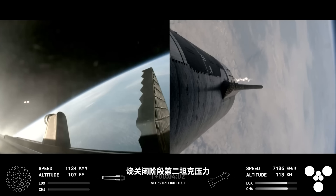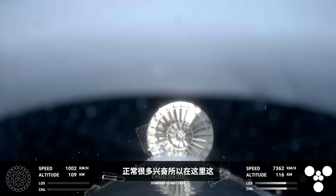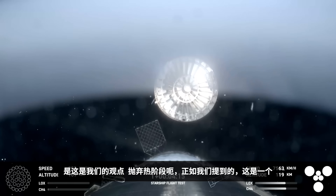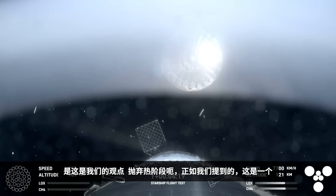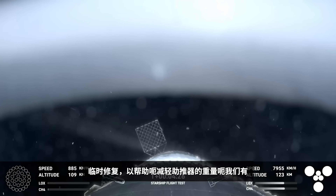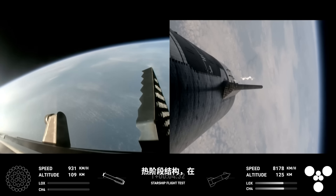H2 tank pressures are nominal. Lots of excitement. This is our view of the jettisoned hot stage. As we mentioned, this is a temporary fix to help reduce the weight of the booster. Future iterations will have a lighter weight integrated hot stage structure that won't need to be jettisoned.